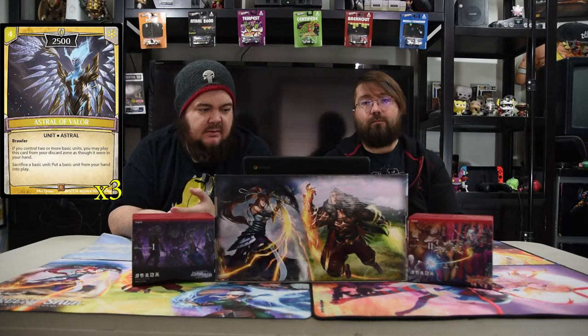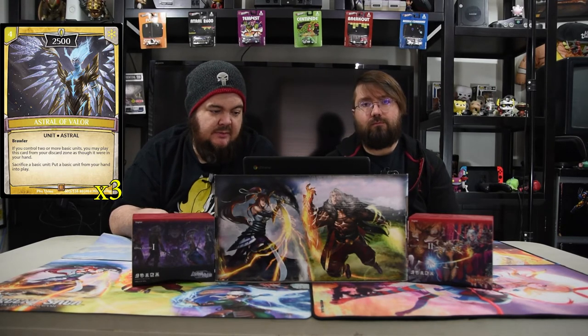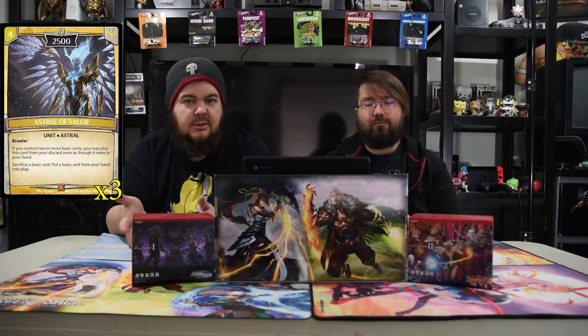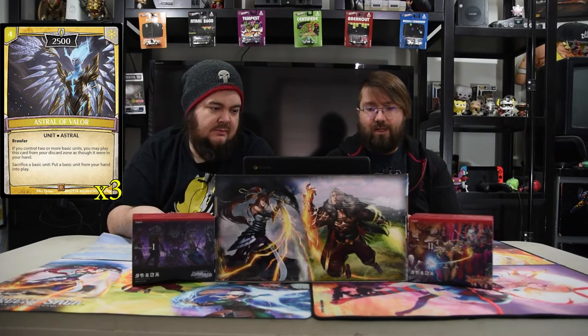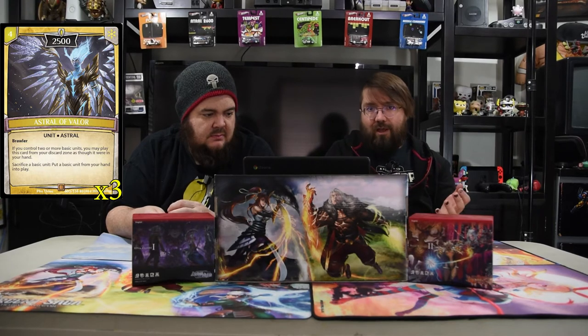Next is Astral of Valor — a four-drop 2500 with Brawler. If you control two or more basic units you may play this card from your discard zone as though it were in your hand, then sacrifice a basic unit and put a basic unit from your hand into play. Since Zyla's units are supposed to die at end of turn anyway, you can sacrifice one and put a new unit into play. This card has Brawler so it kills whatever it needs to, and it can be played from your graveyard — super strong.